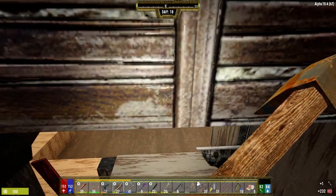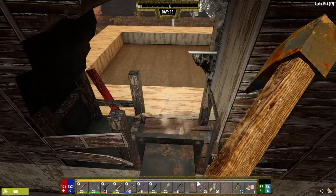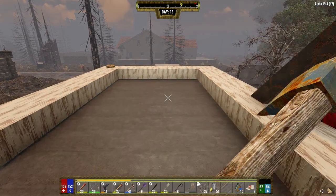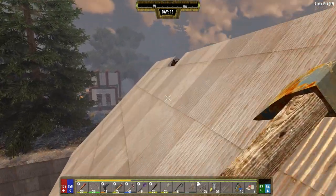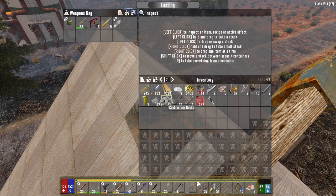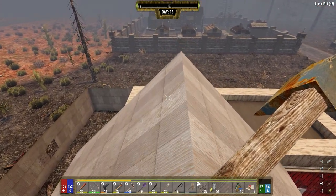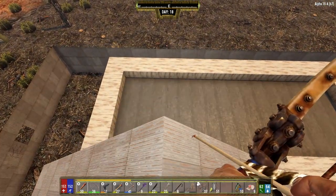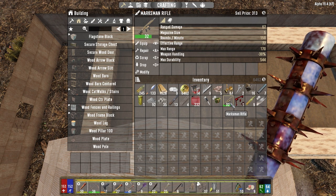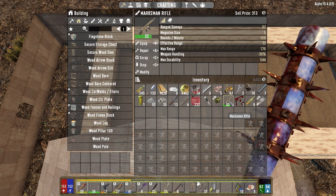Nothing. Can I get through there? I can't. I can break this probably and get through there. Oh, I can! Look at that. Anything up here? Oh, a weapons bag — well hello there. That's not bad — we've got a sniper rifle now. What kind of damage is this thing doing? 67 with 5 shots, 40 damage — that's actually pretty darn good.